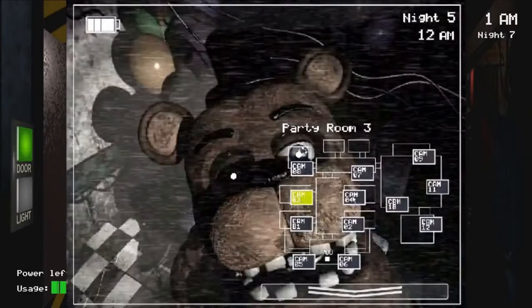Freddy is my boy — me and this dude hang out all the time. I know what's going on up to Five Nights at Freddy's 2. Freddy's here just camping at the party room, kind of the same as Five Nights at Freddy's 1 when he's in the East Hall corner, just staring at the camera lovingly. He wants to come in — are you ready for Freddy?